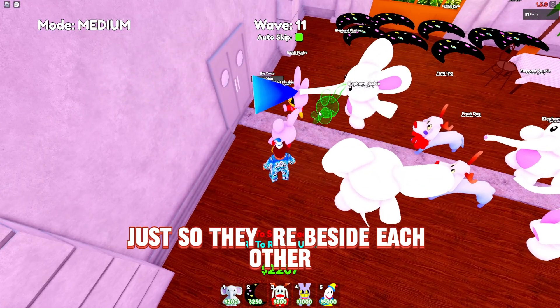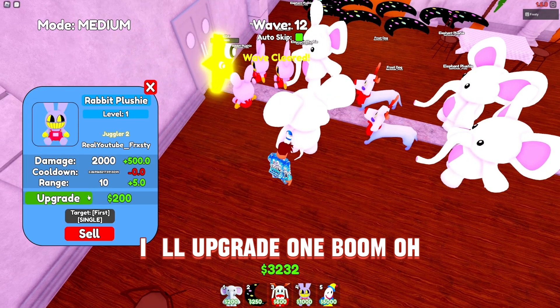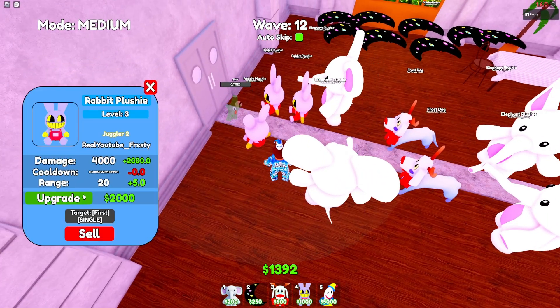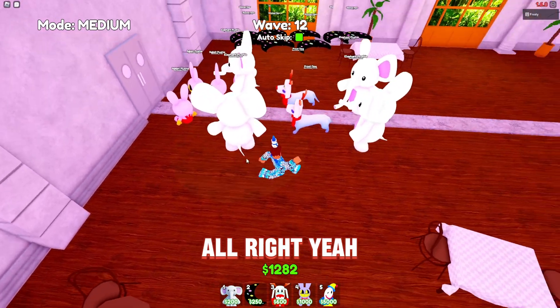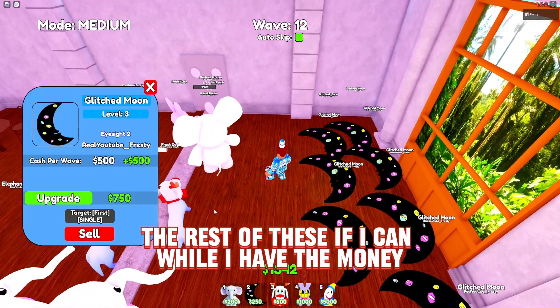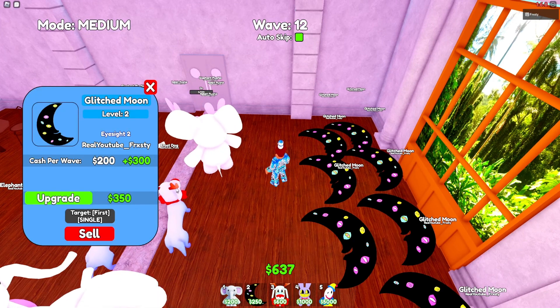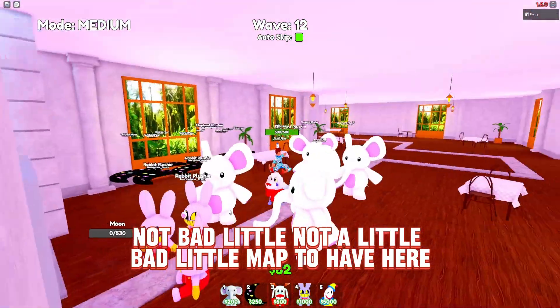I'll put them beside each other and upgrade one. Now we're cooking — I don't think anything's gonna get past this. I'll go ahead and upgrade the rest if I can. Not a bad little map they have here — it's a restaurant, obviously you can see tables and stuff like that.